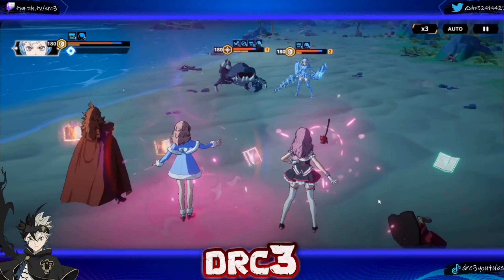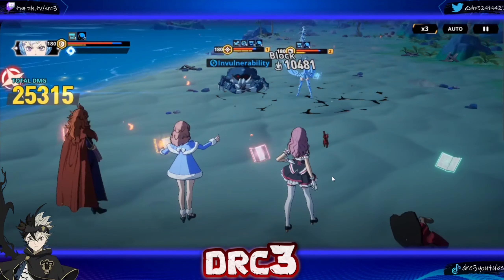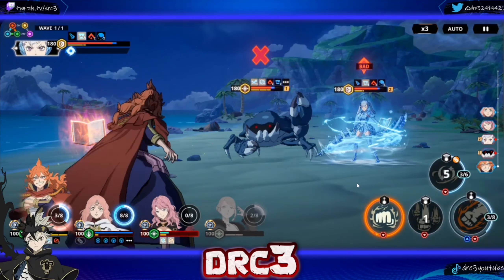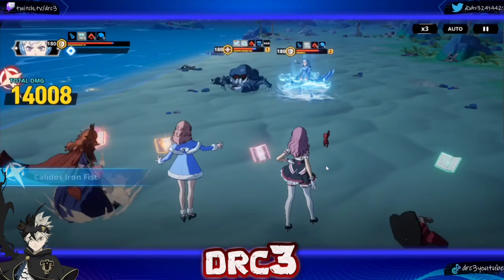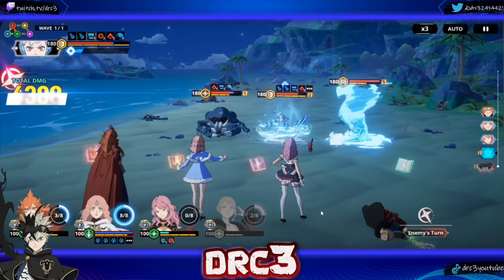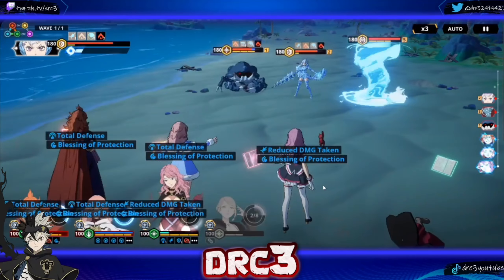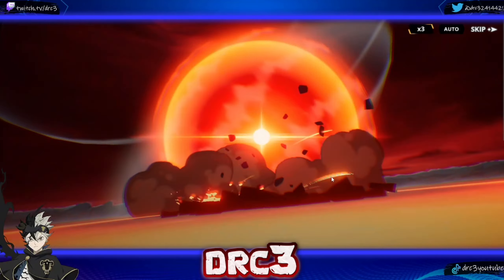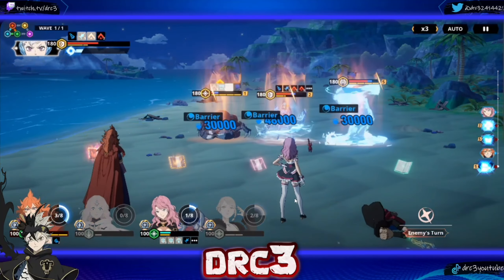We skill two. The crab still has invulnerability — that's why I didn't use my ultimate there. Let's go ahead and taunt her, though it's not going to matter because she'll probably win the taunt. His invulnerability is gone — she actually did hit her, which is good. Let's give the blessing and protection. She should be going right here — let's see if we can nuke now.